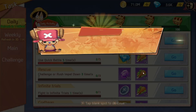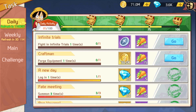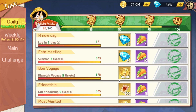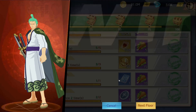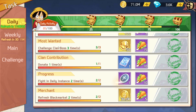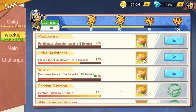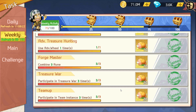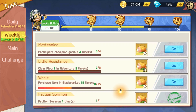Another tip: definitely log in every day. Weekly events — always do those. Not all of them cost money; most are pretty easy. You don't really have to spend gems to finish anything. Be here for the gambling events.